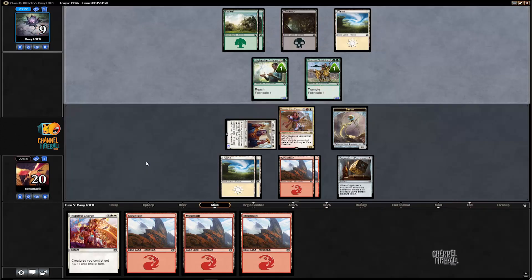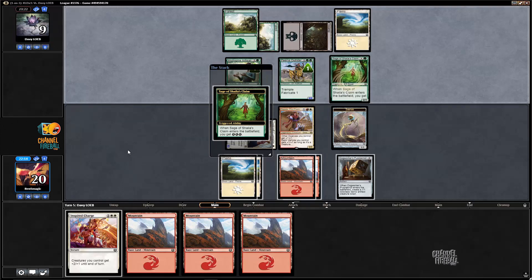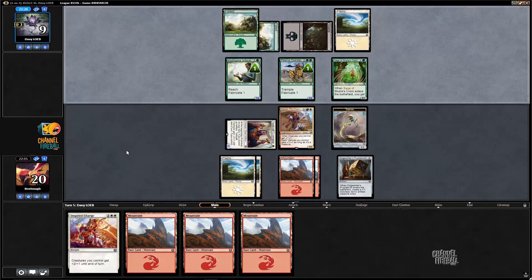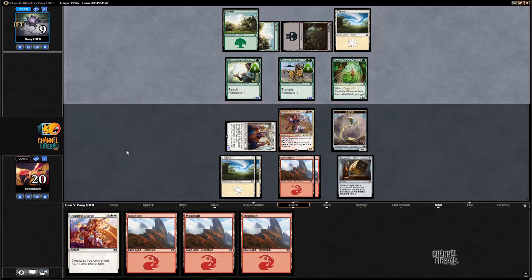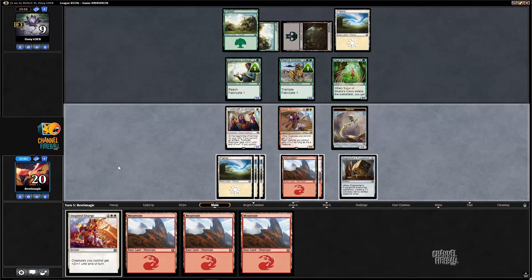That could easily end up winning us the game with the Inspire Charge later. It's also a good sign, because it probably means the opponent doesn't have that much strong follow-up. As we see, they're just playing a 2-1 here. I must have passed priority through their turn — no big deal, sorry about the mistake — but we wouldn't be alpha-ing anyway here. We're just going to make the same attack.